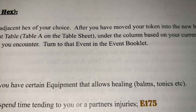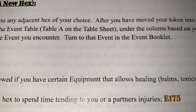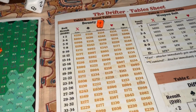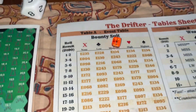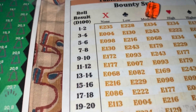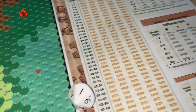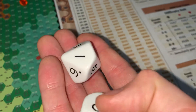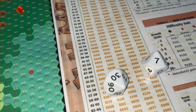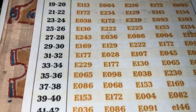After moving your token into the new hex, roll for an event using the event table — Table A on the table sheet — under the column based on your current bounty suit. Our bounty suit is diamonds, so we roll under the diamond column. We roll a d100, which can be done using two 10-sided dice or one d10 rolled twice. We rolled a 37.